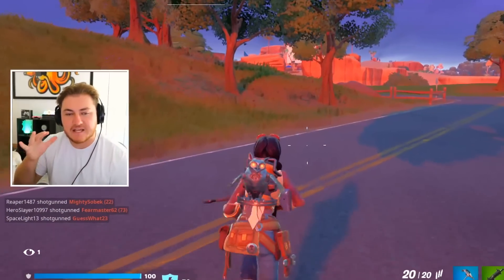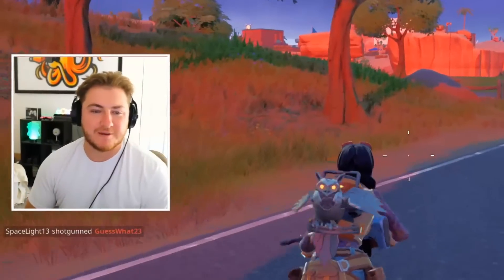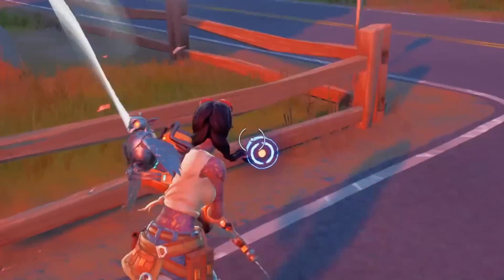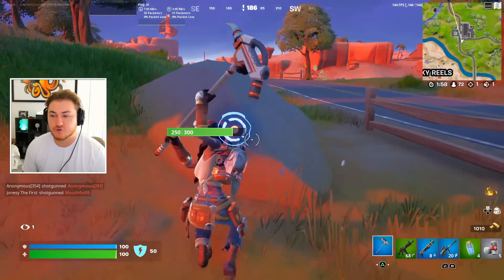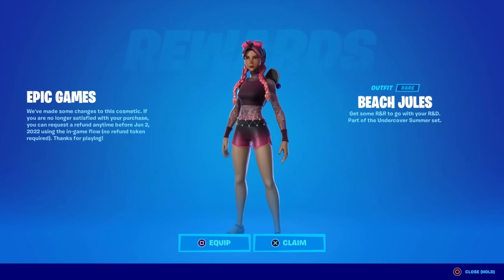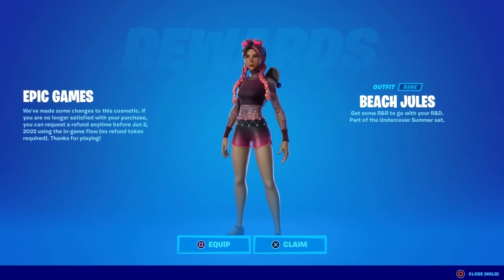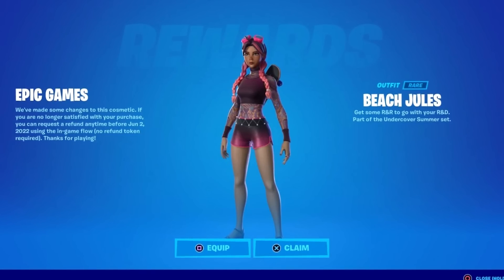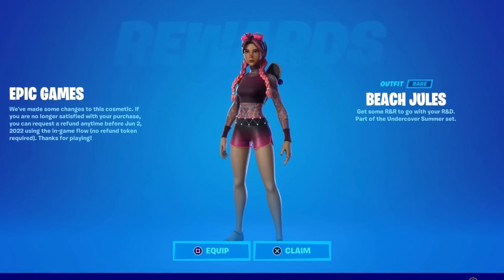There's actually a specific reason I decided to switch my skin up for the first time in a bit and put on the regular Jules skin from way back in Chapter 2 Season 2. For those of you that played back in those days, you would know who Jules is — she was a storyline character who is actually related to Midas. We later found out that she's actually the daughter of Midas in the whole Fortnite lore, which was pretty cool.